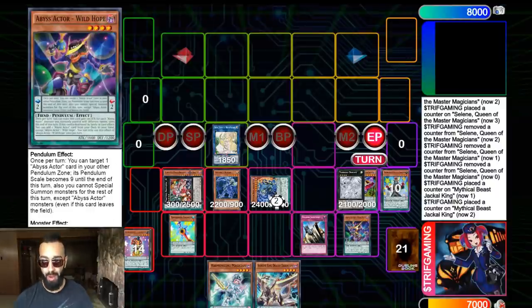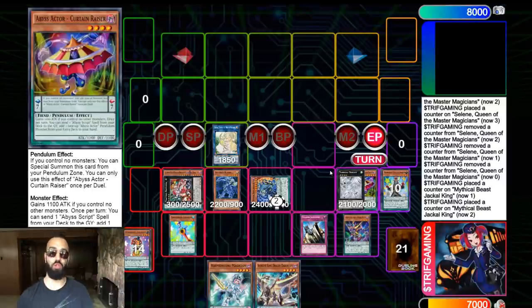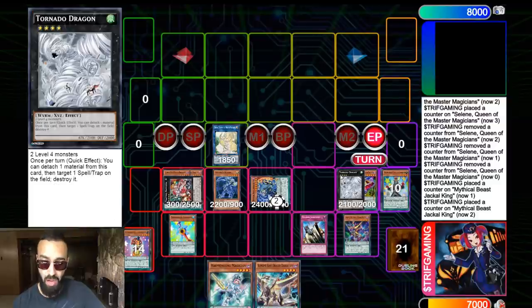It gets even better: if your opponent activates two spell cards — which they can't really do with monster restrictions — without two spell cards you could remove three counters. We'll put the Scythe above Solemn Judgment, use Selene to summon Pendulum Sorcerer on your opponent's turn, get more plus ones, pop with Wild Hope, and start their turn with five cards. Destroy your opponent. That's combo number one — more combos will be shown in future videos and on Patreon.